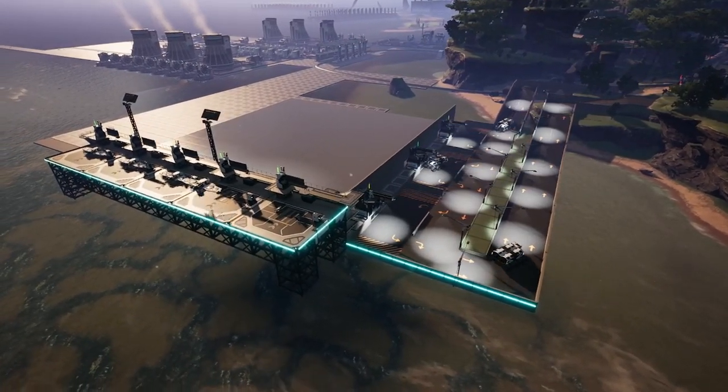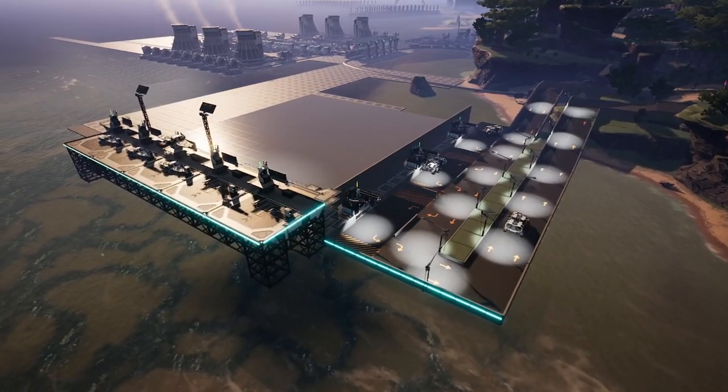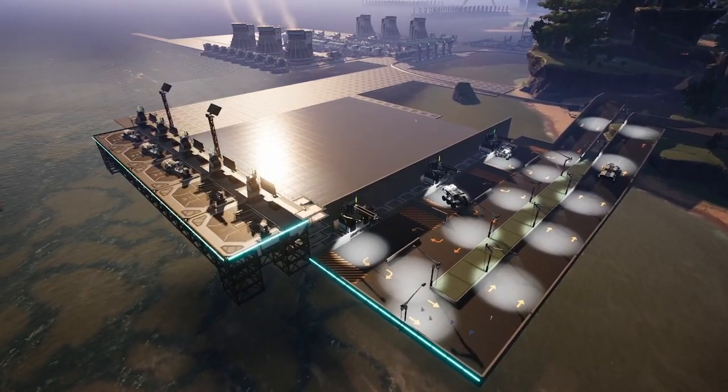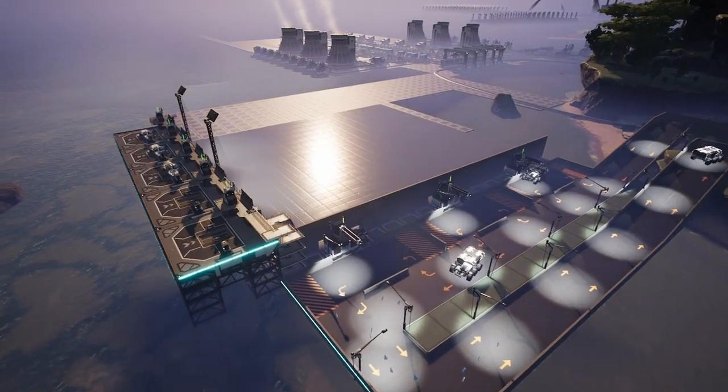Now to get started, I've gone ahead and set up some logistics lines. You can see we've got some drone ports on the left here and some truck stations on the right. You can use any sort of logistics lines you want here — trains, conveyor belts, whatever suits where you're at in the game and your level of comfort.